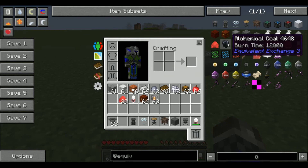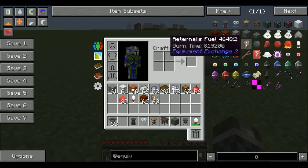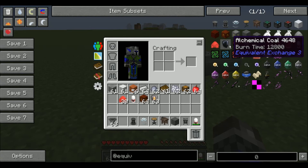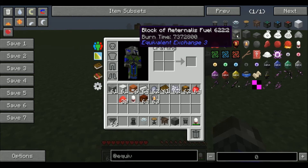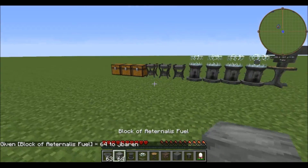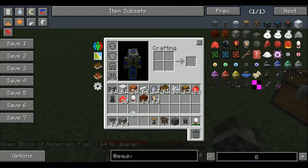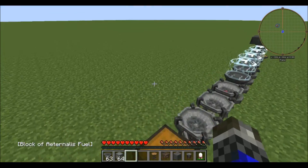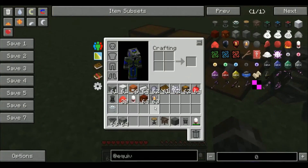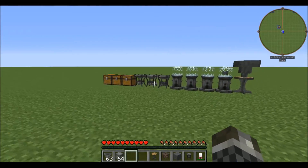Also to note: alchemical coal will work as fuel, and eternalis fuel will have ridiculously long burn times. Blocks of eternalis will be the longest — this thing will literally cook things for days. I haven't calculated exactly how long it'll cook things for, but you can basically put a block of eternalis in there for a couple of days and just leave things cooking because the burn time is ridiculous.